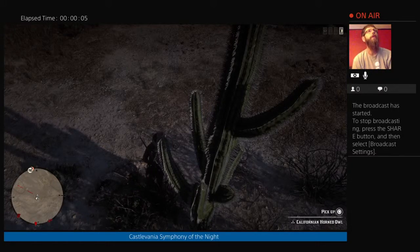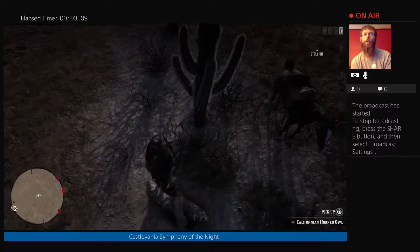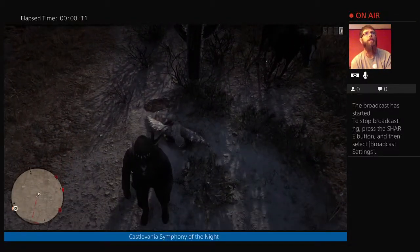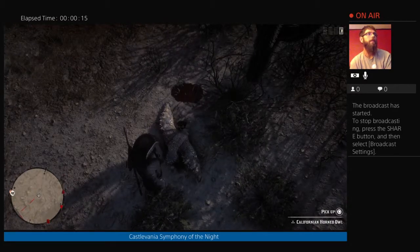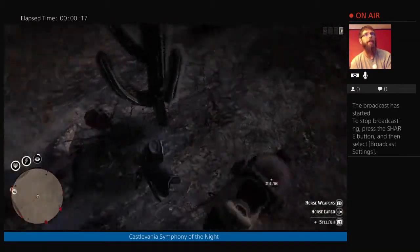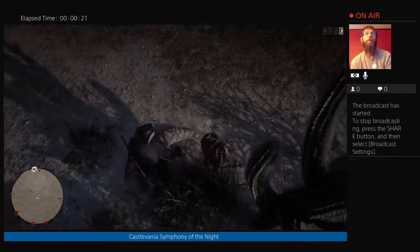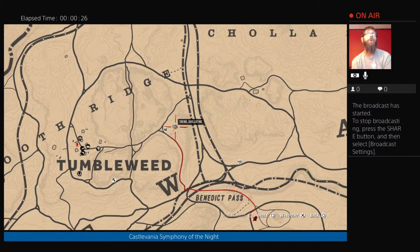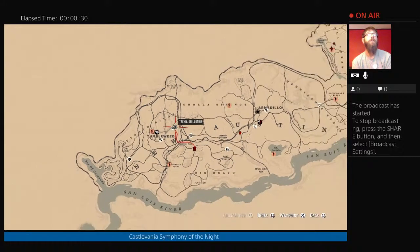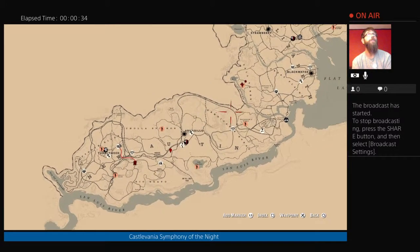I'm here to show you where the California horned owl can be located. Now of course there are more than just this one location, but as you can see there is one here. I already plucked it — I just shot him down — so I'm gonna put him on my horse. If you want to know where this is, it's right here. There's tumbleweed and I killed him right here.